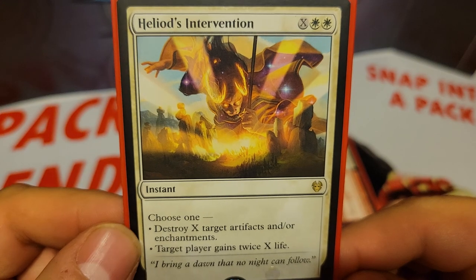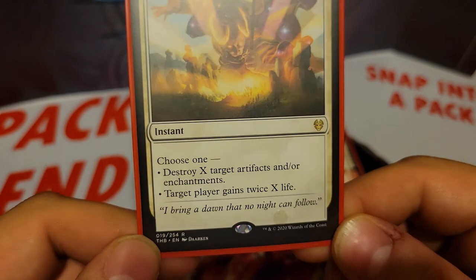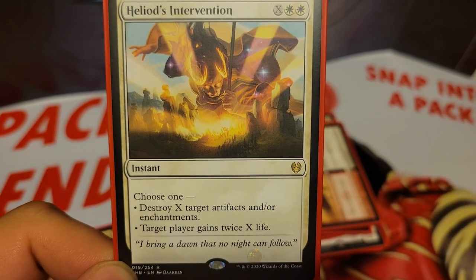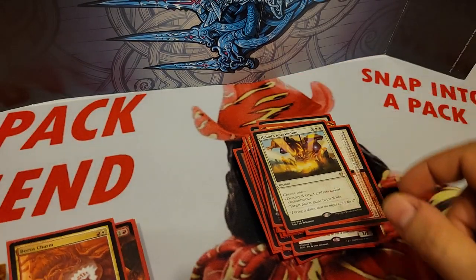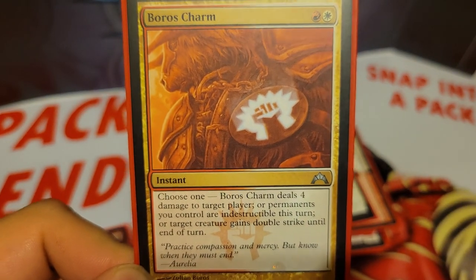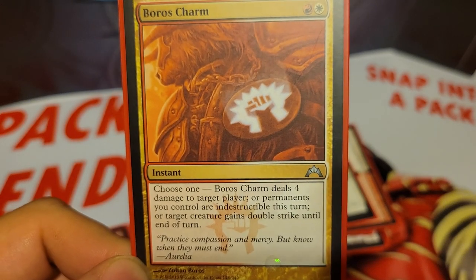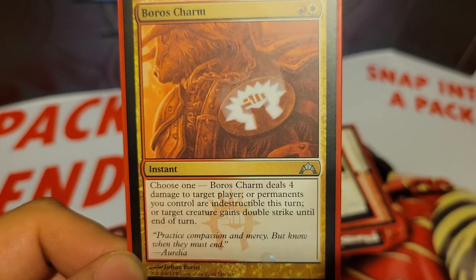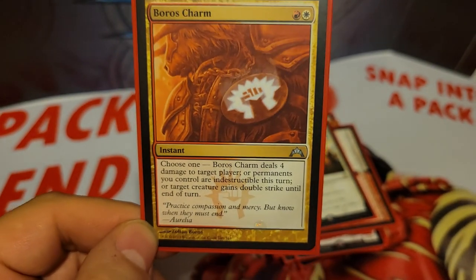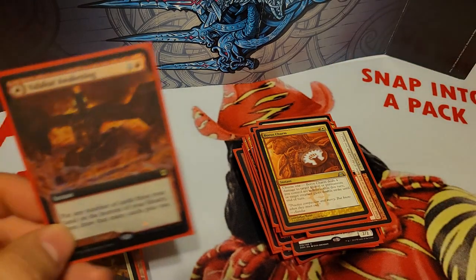We also have Heliod's Intervention, which is X and 2 white for an instant. You choose one: either destroy X target artifacts and/or enchantments, or target player gains twice X life. We also have Boros Charm, which is 2 mana. You choose one: Boros Charm deals 4 damage to target player, permanents you control are indestructible this turn, or target creature gains double strike until end of turn. The indestructible mode is really good with all of the Wraths — make your whole team indestructible and then destroy the board.